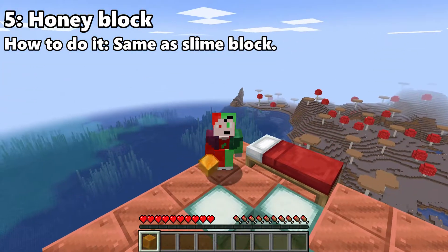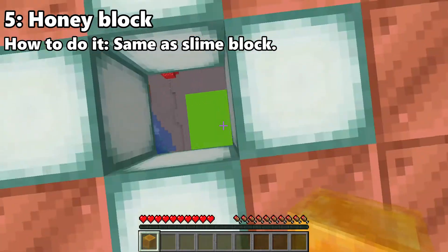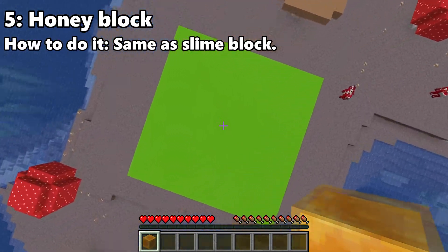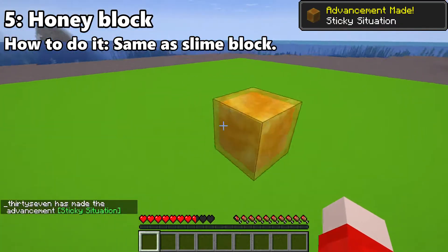Honey blocks, instead of canceling fall damage, just reduce it. So if you're really high, it doesn't matter if you put the honey block down or not — you will still die. I did a pretty good job though; I was high up and I only lost about half of my health.